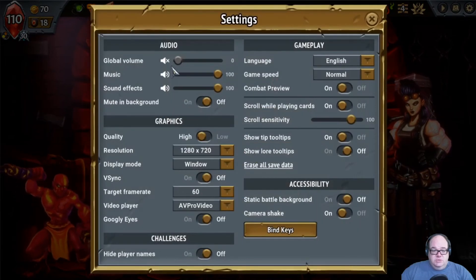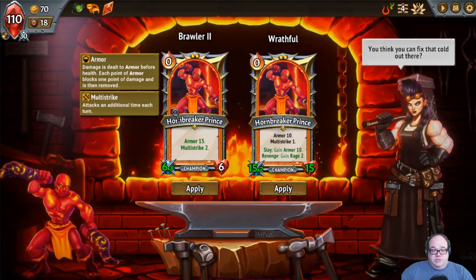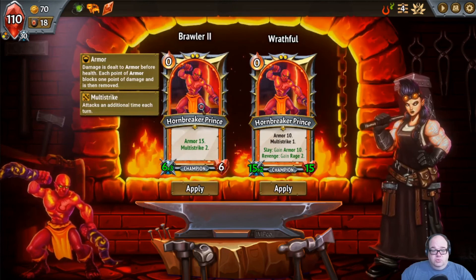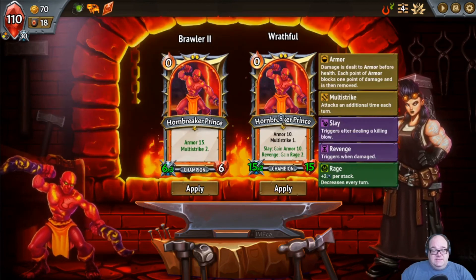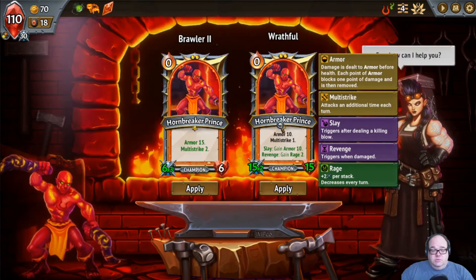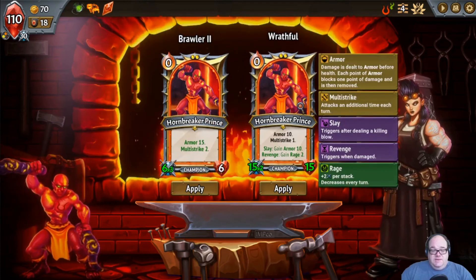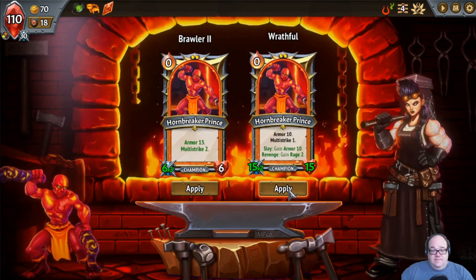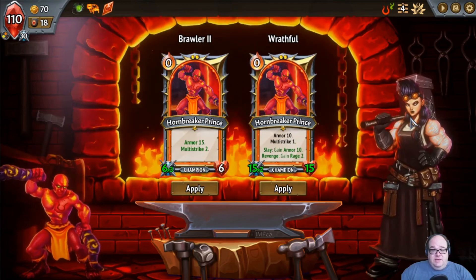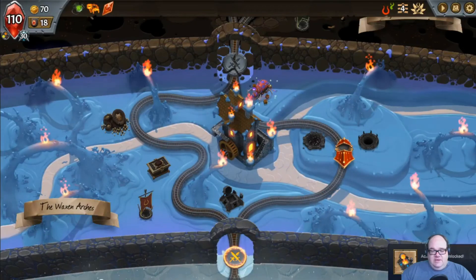And we're back to full health on the pyre and we're going to go to our champion. Okay, Brawler Two — or when he kills, he gets 10 armor. Revenge, Camry Two. What is Revenge? Triggered when damaged — so every time he gets damaged, he starts doing more. This just gives him flat armor 15, which will eventually go away. This gives him recurrent armor. I'm taking this one. Also, you are intimidating and I like it. We got an achievement — Upgraded Champion. Let's go.